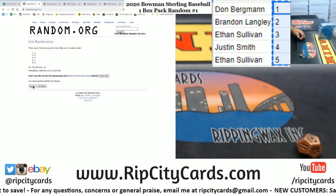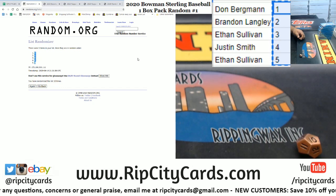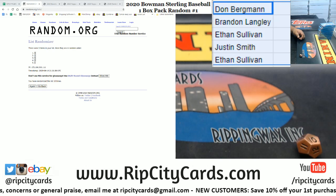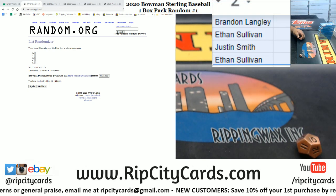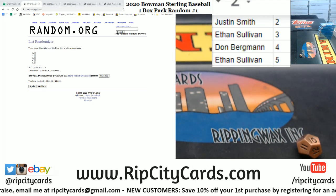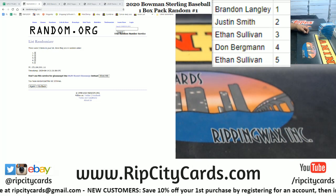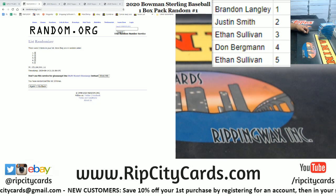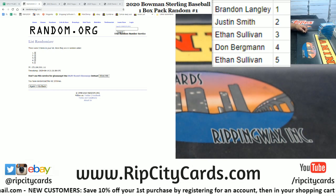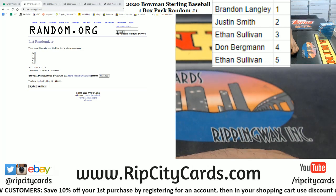Money shot ten, good luck, and there it is — ten. Let's copy that, paste it. Let's sort this by numbers and there you have it. Brandon has box one, Justin two, Ethan three, Dawn four, and Ethan five.